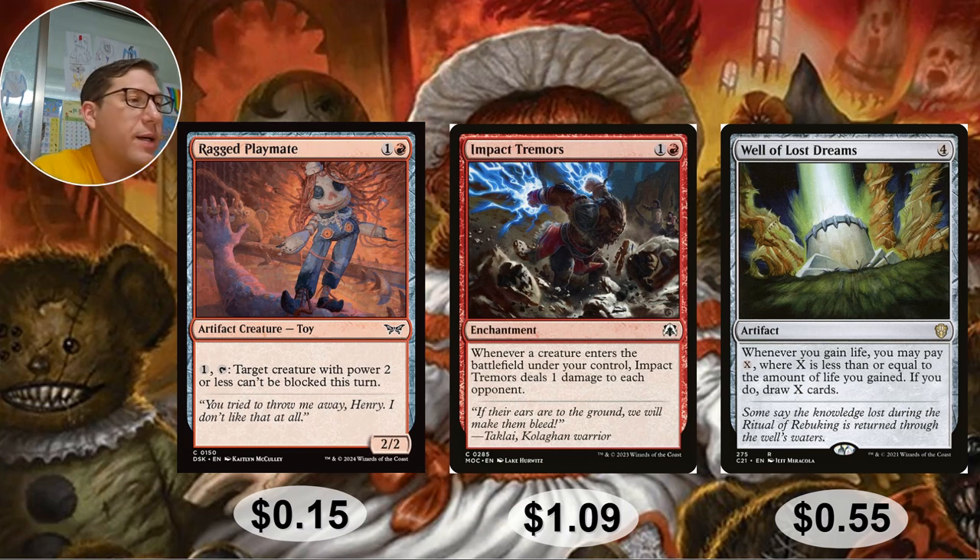Well of Lost Dreams: four mana artifact. When you gain life, you may pay X (up to the amount of life gained) — if you do, draw X cards. Combined with Arabella, every time you attack you count your tokens, opponents take that much damage, you gain that much life, and you draw that many cards by spending one colorless mana per card. One colorless mana for one card draw is a very good deal. Fifty-five cents.